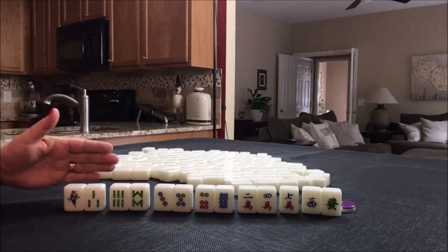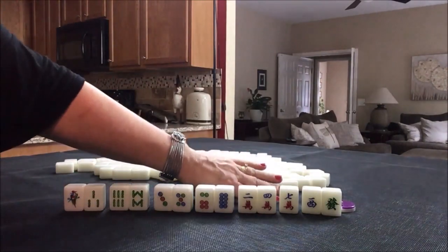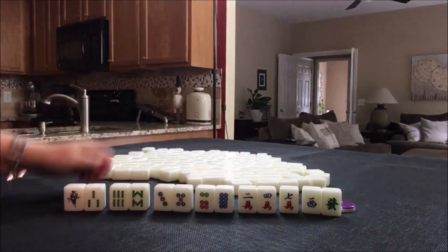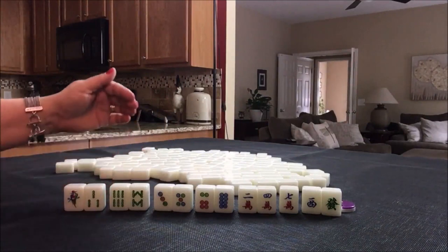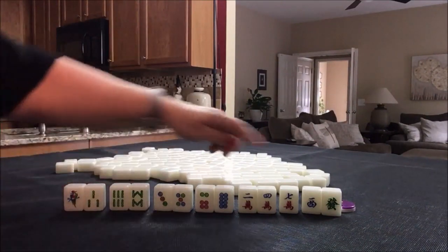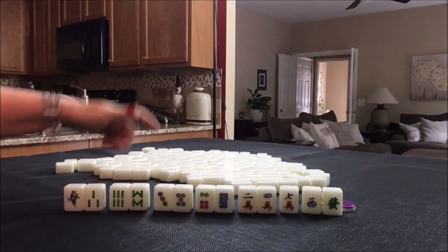I think for now this would be a one fawn hand, plus we have no flowers. Flowers are bonus tiles and if you have no flowers that's a fawn as well. So this would be a two fawn hand if it were to go to completion with that plan. I would discard these first and then try to improve the waits as I pick and discard.